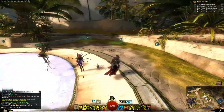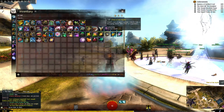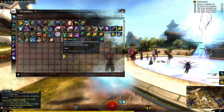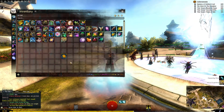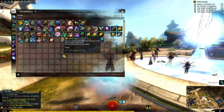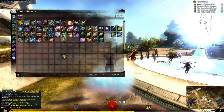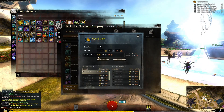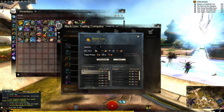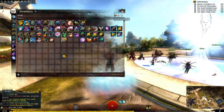This daily is very important not just because it counts toward your three dailies, but because the chest gives you a Mystic Coin. Mystic Coins are hard to get — they're mostly time-gated through daily login rewards, specific events, or high-end fractals. And right now, a single Mystic Coin sells for more than the two gold you get for completing all three dailies. They're needed for legendaries, armors, and everything.